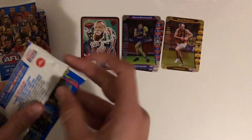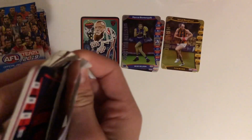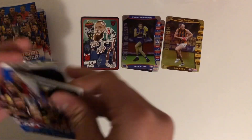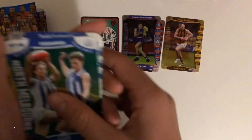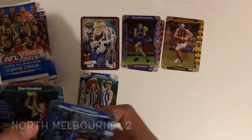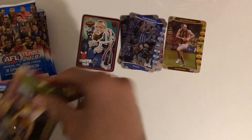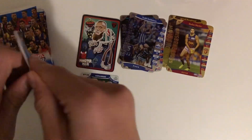Next pack — sealed. Not a black line. I can't remember the last time I got a black line on camera. Just a battle team, nothing special there. A forwards for North Melbourne: Todd Goldstein silver, Dan Houston silver, and Steph Martin gold.